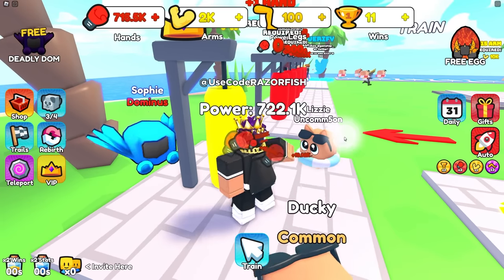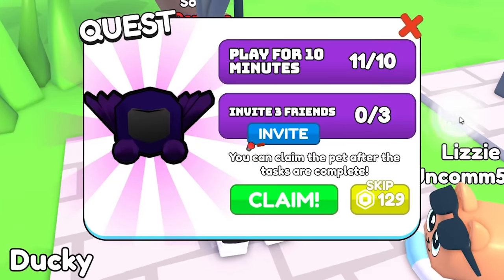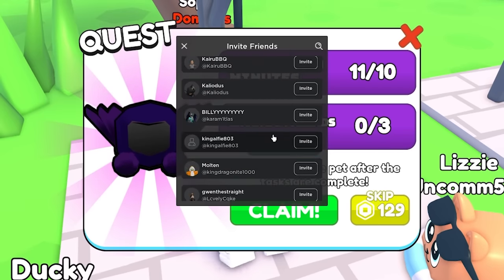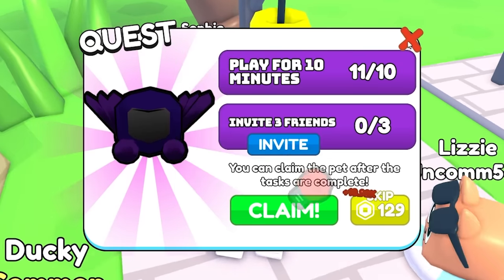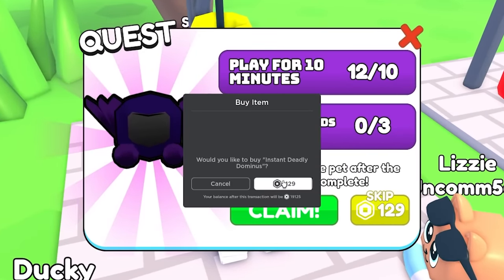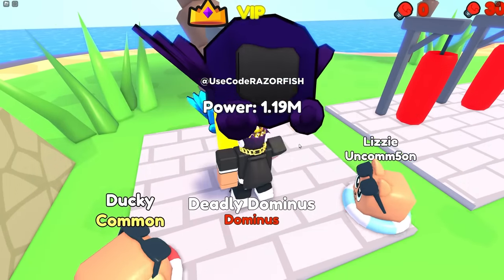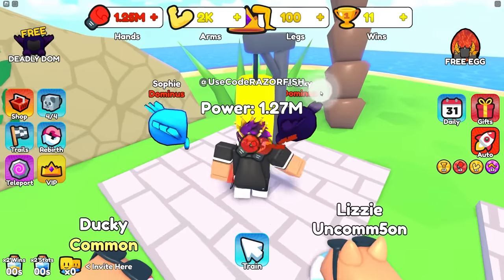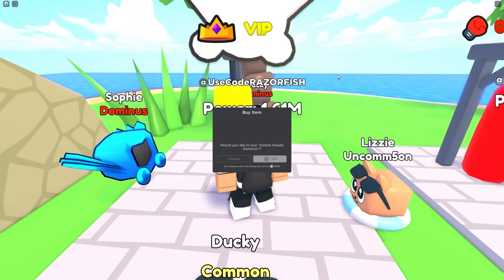There's a free Deadly Dominus for playing 10 minutes and inviting three friends. The invite task requires friends to actually join though. I can skip it for 130 Robux - let's see if this Dominus is worth it. The stats are 99x - that's so good! The 350 Robux Dominus is such a waste compared to this. 130 Robux for a 99x pet is really good.